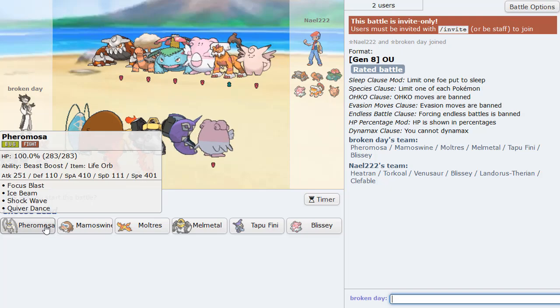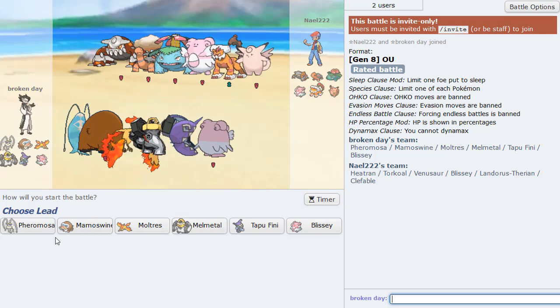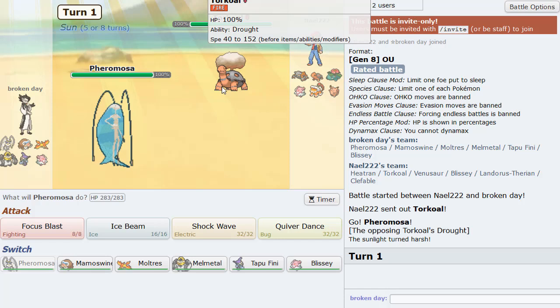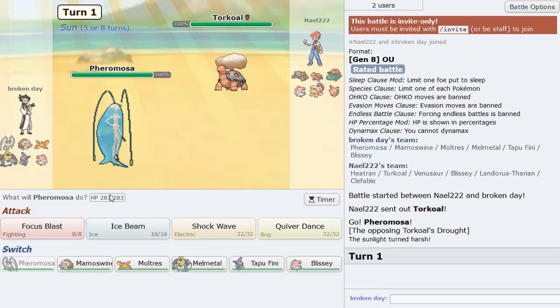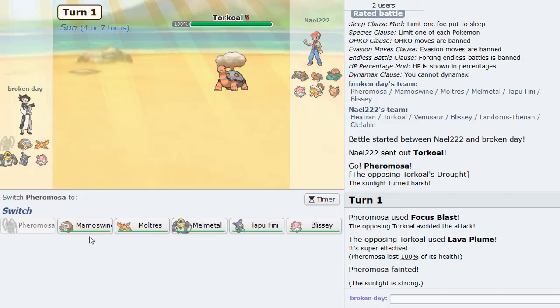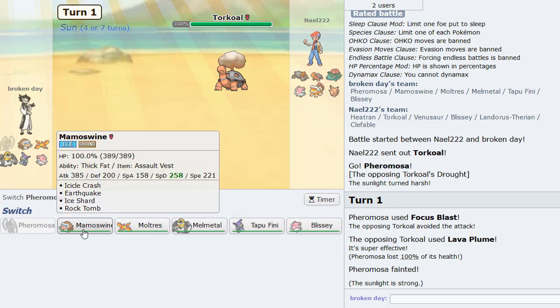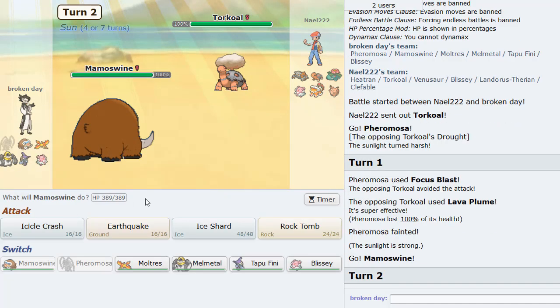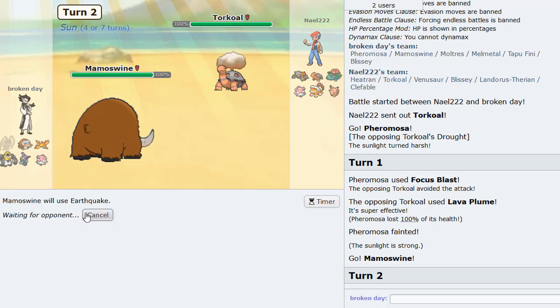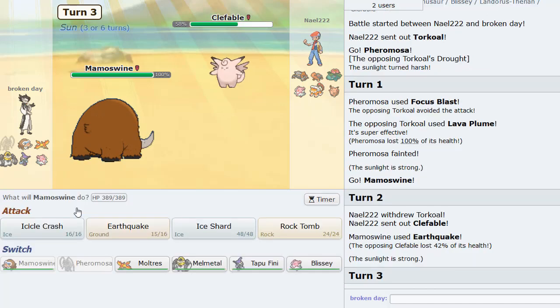This set is really, really solid and really fun to use. Not a lot of people expect it — you usually expect the Close Combat U-turn variant, but this is pretty cool too. You're going to be getting Beast Boosts in Special Attack. Life Orb will be hitting really, really hard as well. I also brought back Chinese Mamoswine — I love this Pokemon a lot. AV with Thick Fat, an intricate EV spread, and 4 attacks.